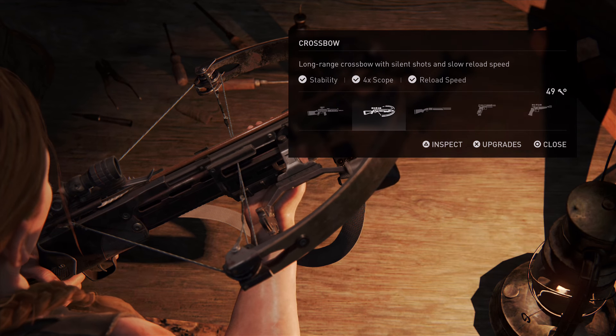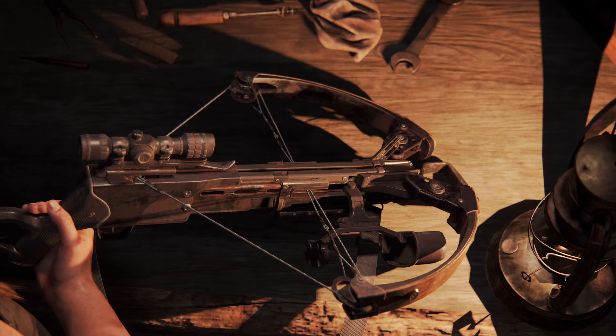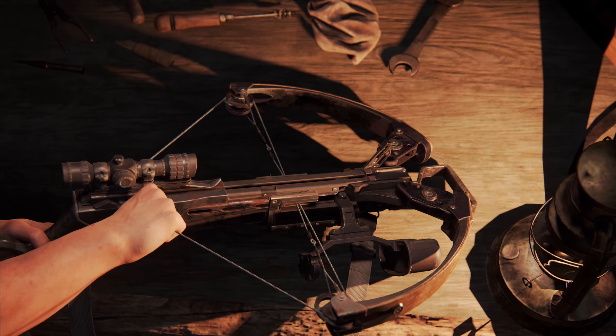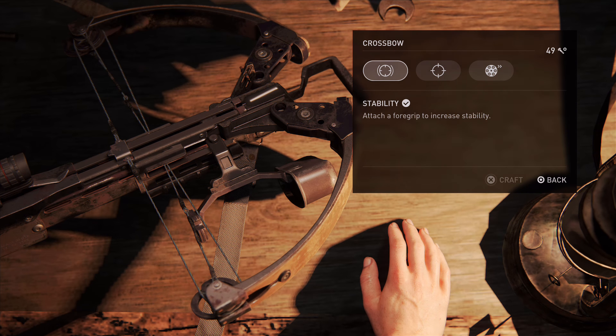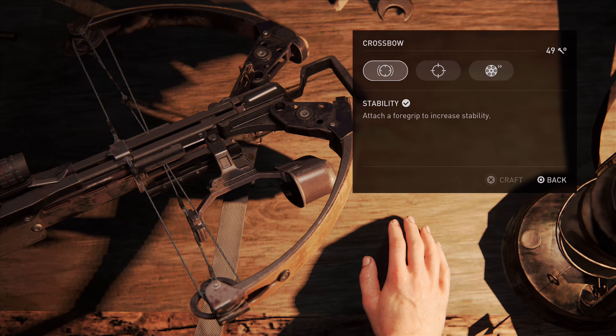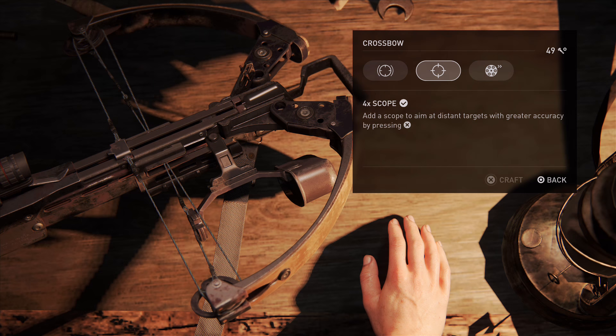Next up we have the crossbow, which is similar to Ellie's bow, but not nearly as good or as versatile. It's still going to be very useful on Survivor difficulty because you can grab those arrows back for ammo, but the scope can be extremely tricky to use when you first get it. There's a lot of getting used to, and I didn't find myself using this very often throughout my playthrough.